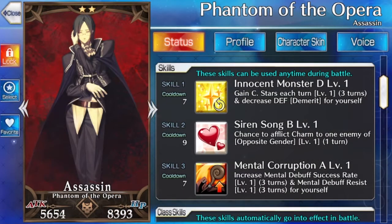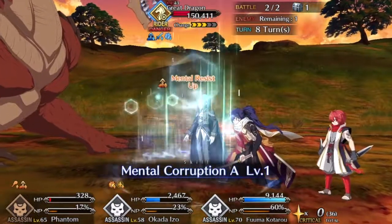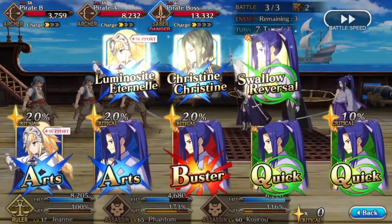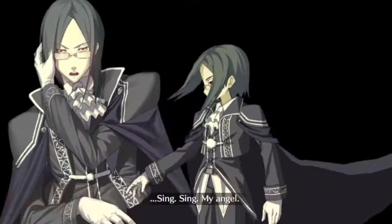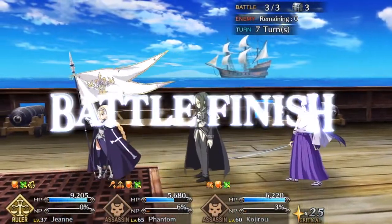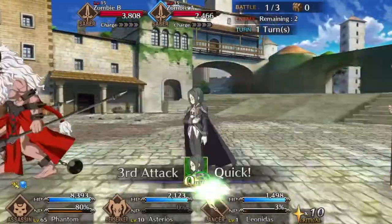But then the pièce de résistance of the Phantom's kit is Mental Corruption Rank A, a skill he shares with that well-known, world-beating top-tier caster, Gilles de Rais. This A-Rank skill raises the Phantom's mental debuff success rate by 25%, which combined with the 90% maximum value of Siren Song sounds really, really good. Except, of course, many characters have mental debuff resistance within their passive kits, rendering this inconsistent at best. It also increases his own mental debuff resistance at maximum level by 100%, ensuring that when everyone else is down, the Phantom is there to do damage when it matters — with his 5,654 attack.